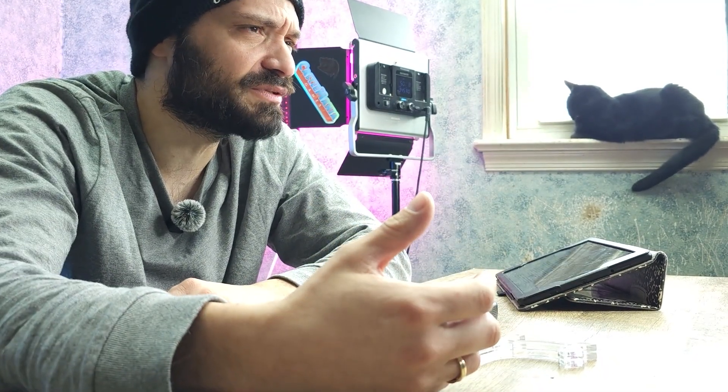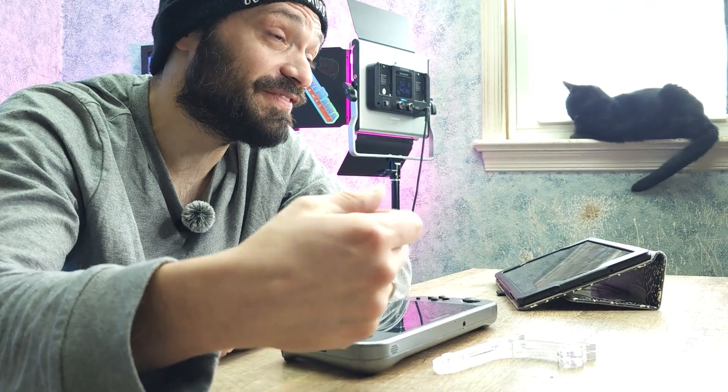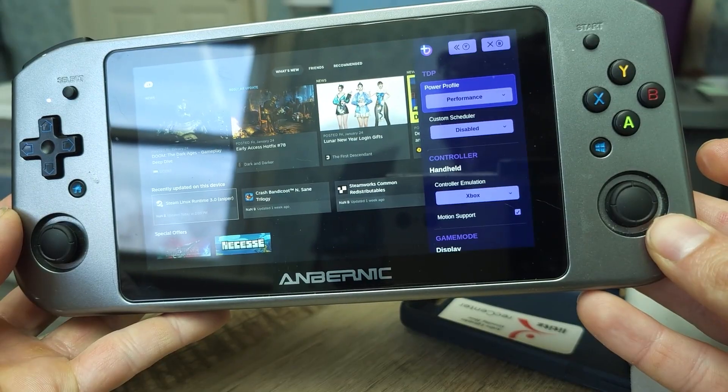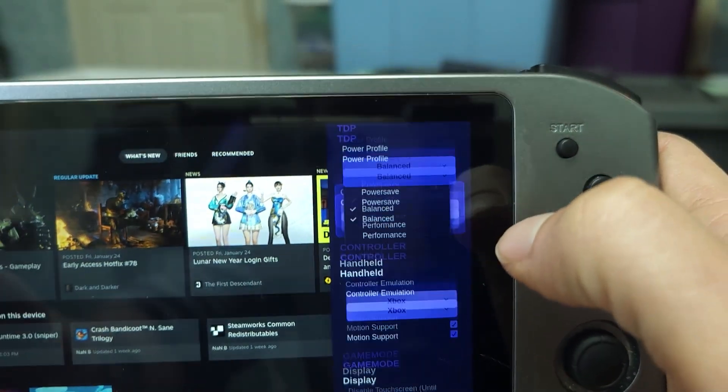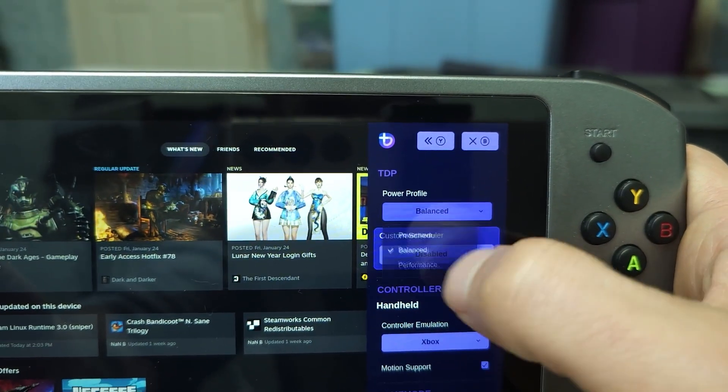In order to try to fix this plugin and make it function the way it's supposed to, I hit the internet, but I couldn't find anything that was able to fix it. However, I did come across a post that said there was a built-in plugin called Handheld Daemon. Handheld Daemon can be brought up by hitting that physical keyboard button twice, and if you select performance, you can get just a little bit more juice out of the Win600.